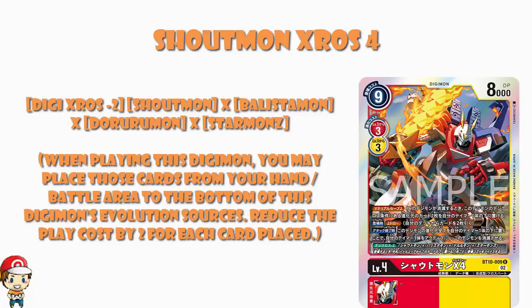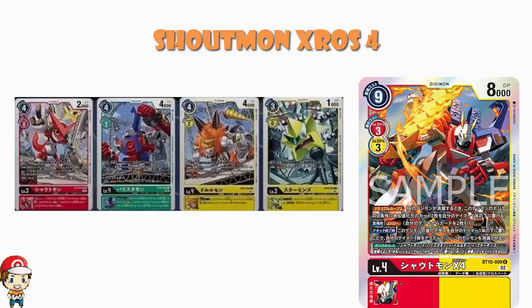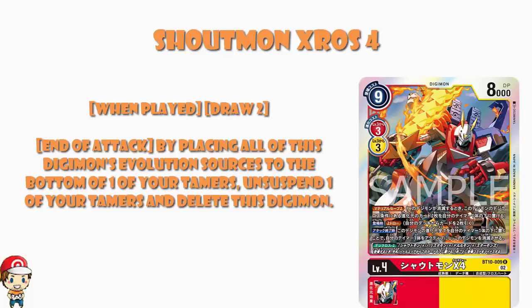Incidentally, we have seen those four Digimon, but they were so small that unfortunately we don't have a good look at them and don't know what they do. We do have a nice simple skill: when you play it, draw two. That's really good — draw two on play is really good. And if you're playing this for a significantly cheaper cost and then drawing two at the same time, this is good. It's also important because if I'm putting a bunch of cards from my hand underneath this Digimon when I play it, that's really reducing my hand size, but I'm not drawing when I play like I would when I evolve. So being able to draw when you do this is pretty important.